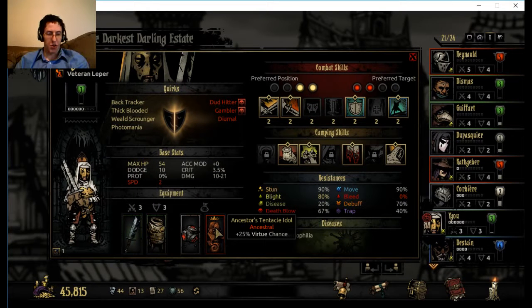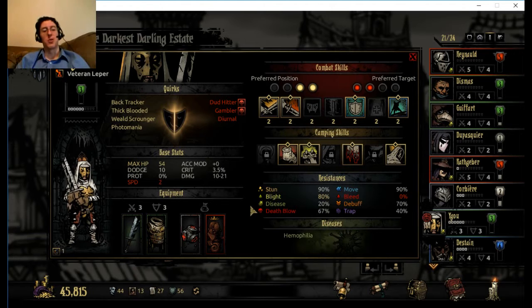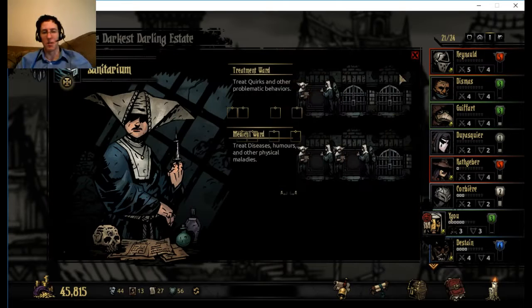This definitely paid off for the plus 25% virtue chance, because he got super stressed and ended up getting a virtue instead of an affliction. His virtue was - I believe it was focused. I think it made him more accurate and everything. Plus, once he boosted, he gave a buff to someone else for their accuracy and something else.